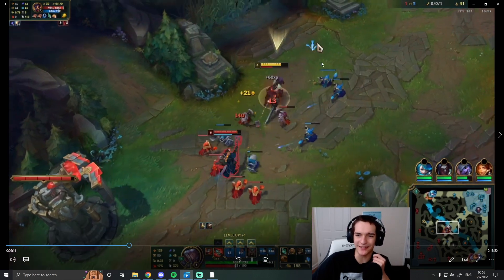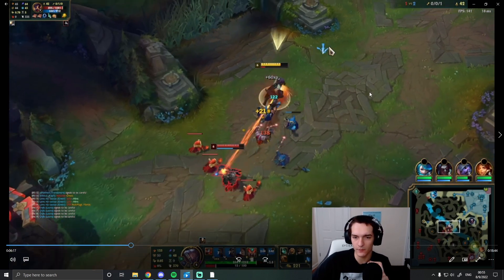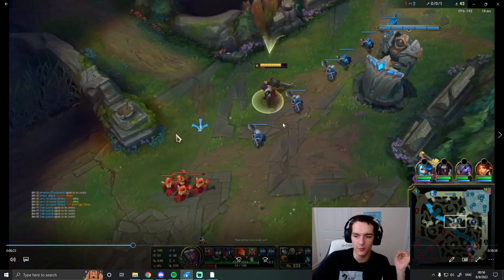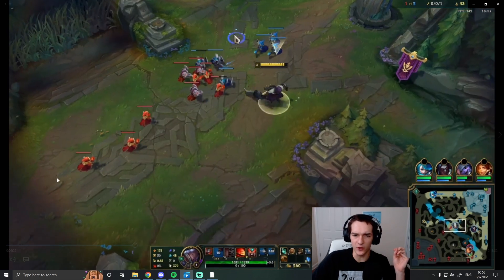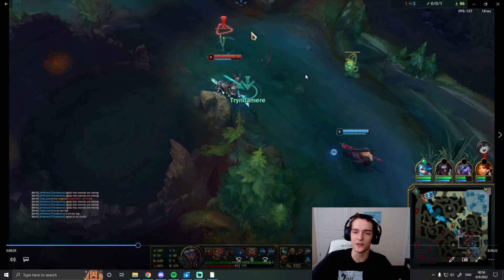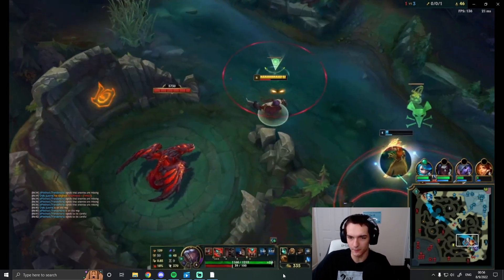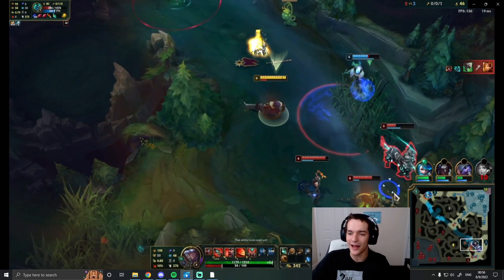Against Viktor, since he has his lasers, you want to stand away from minions so he can't laser you and the minions simultaneously. We have a nice freeze here — perfect, because we get to all-in him. But we see MIA and a fight bottom, so we ping MIA, keep this freeze so he loses more than we lose, and then decide to rotate down. We ping danger because it looks scary for our team.